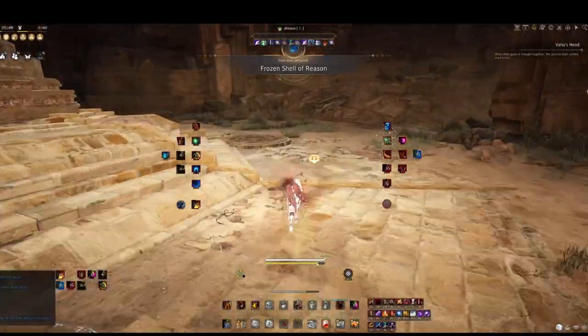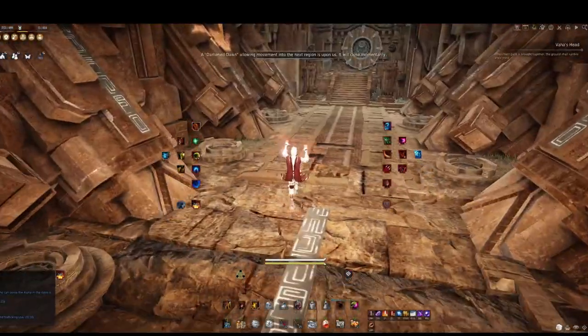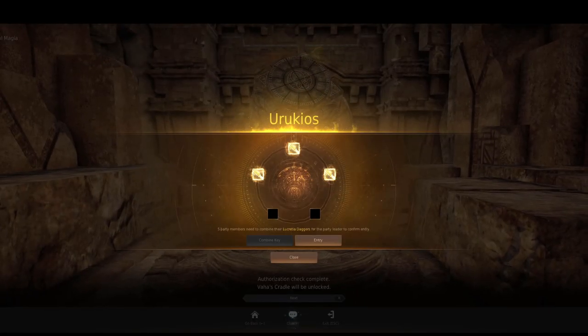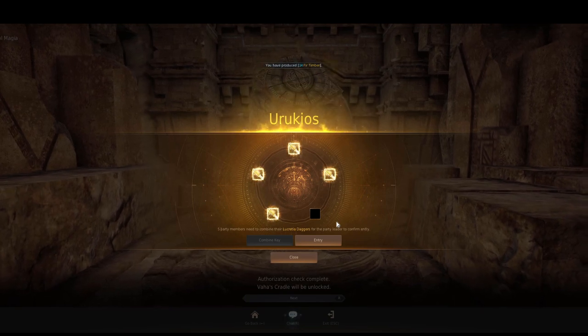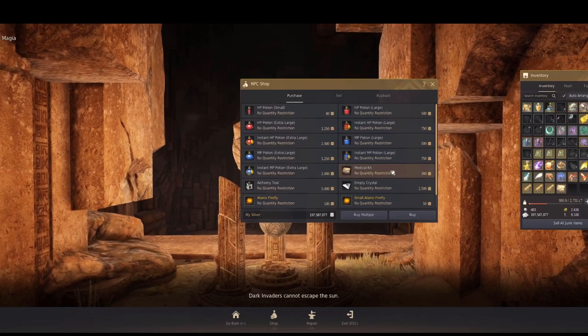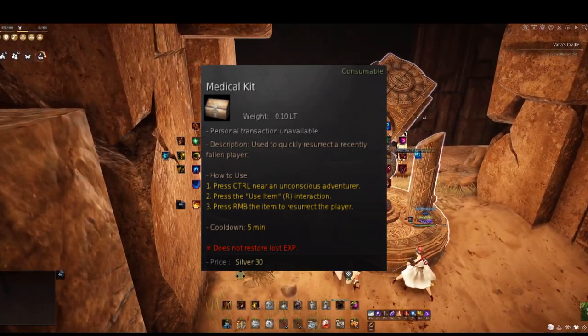Combine the frozen shell with a burning fang to get a twisted fang. Combine the twisted fang with a whispering bell to get a dagger. Have your party leader open the gate to the final boss teleporter. Everyone in the party will need to insert their daggers to begin teleporting to the final boss area. Use the shop in the final area to buy potions, buffs, and medical kits — please buy medical kits, as you can use these to revive your teammates.